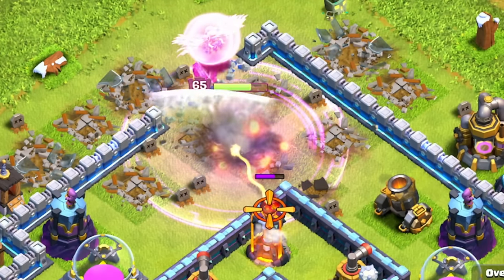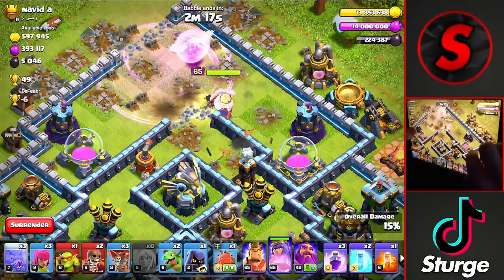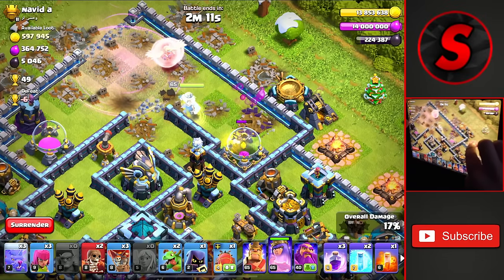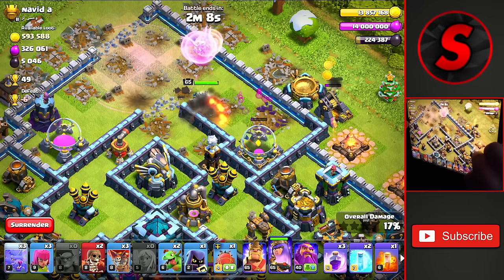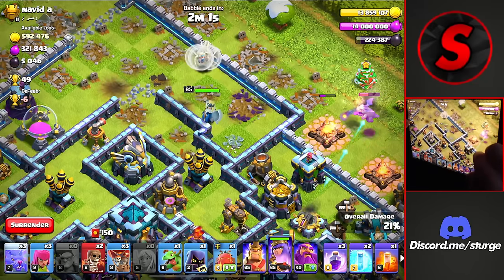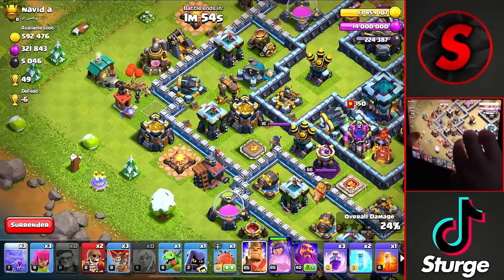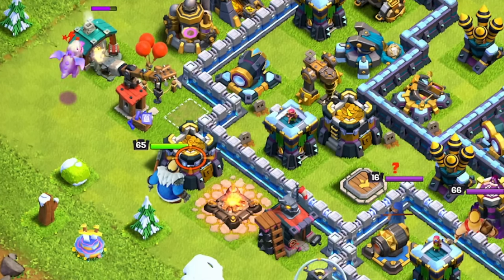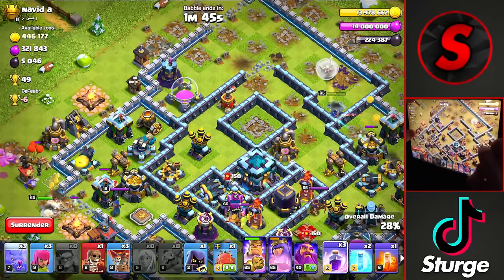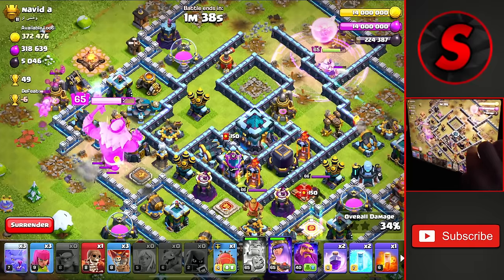We'll drop the Rage and the next wall breaker to allow us to move in towards the Eagle Artillery. Get ready with the Rage if it gets below half health and then we'll continue working towards the Eagle Artillery. We'll drop a Baby Dragon down here and work towards the left side of the base with our Azure Dragon, dropping the King over here with the Baby Dragon to guide him into this compartment to hopefully take down the Scuttershot. The Queen is taking a little bit of damage so we'll drop a Rage for her and a Headhunter for the enemy Royal Champion, and use the King's ability to head into this compartment.